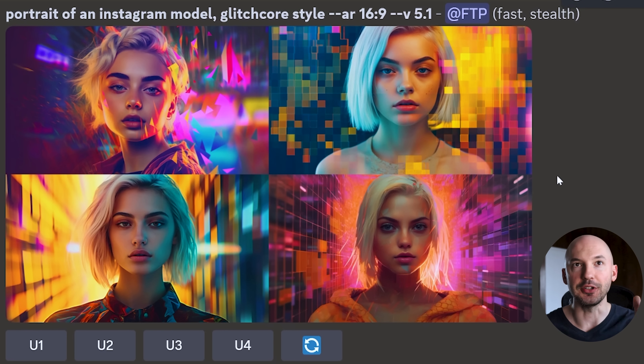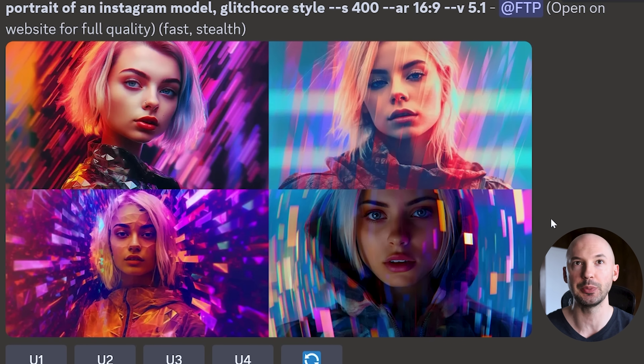Here it is at the default style value. Look at these — oh my god, number 2 is amazing. Look at the yellow in number 3, and number 4 — look at that perspective, how it's fading behind her. That's amazing. At S400, super trippy. Love number 3 — they're all so good.